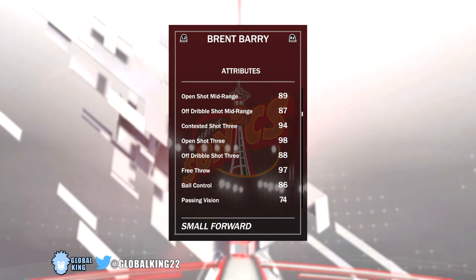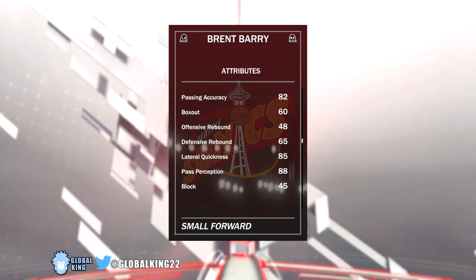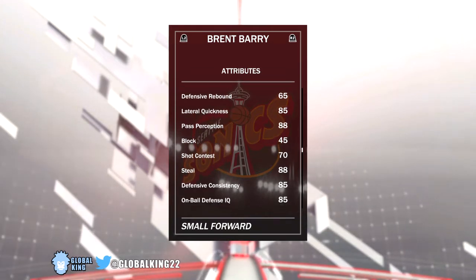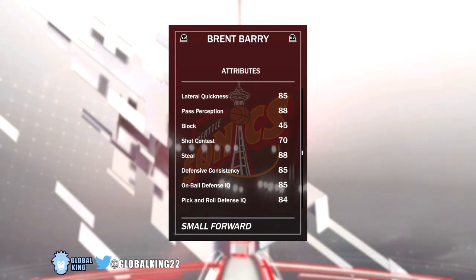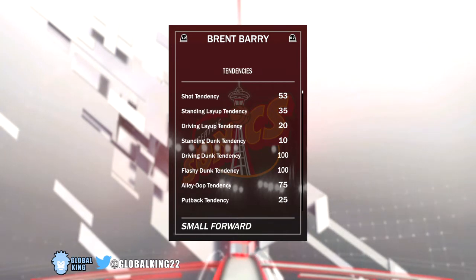He's also got 97 free throw and 86 ball control, so this card can actually speed boost. His passing isn't the best, but it's not bad at all. He's got pretty decent defense with an 85 lateral quickness, 88 pass perception, 70 shot contested isn't the best, but 88 steal is really good, with an 85 defensive consistency, so he's actually pretty solid on defense. 97 driving dunk with a 95 contact dunk, and he obviously has to have the driving dunk tendencies and flashy dunk tendency both at 100.